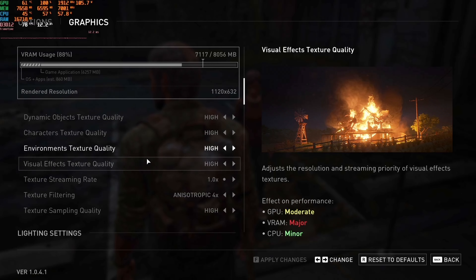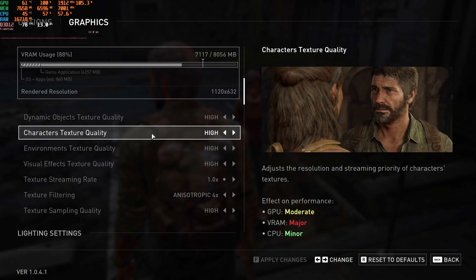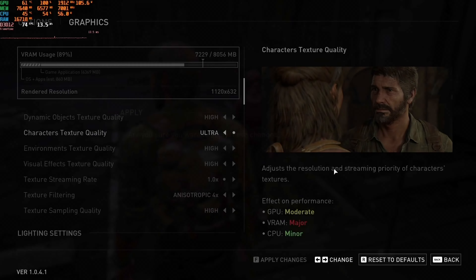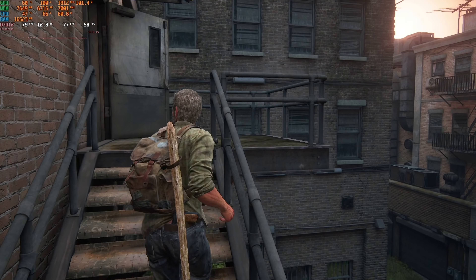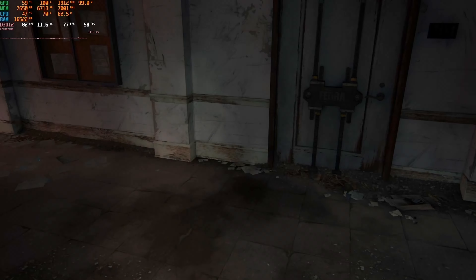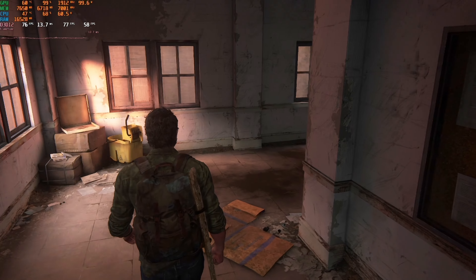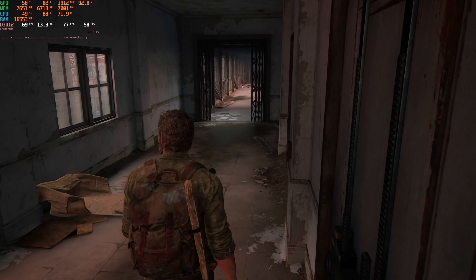Next up is the RTX 3050. And although it doesn't have much more GPU power than the 1660, with its 8GB VRAM I was able to increase to high texture qualities and even pump up the shadows and lighting quality. I also switched from FSR 2 to DLSS balanced. With average frame rates in the upper 70s, I actually had some room to increase some of my environmental textures had I wanted to.